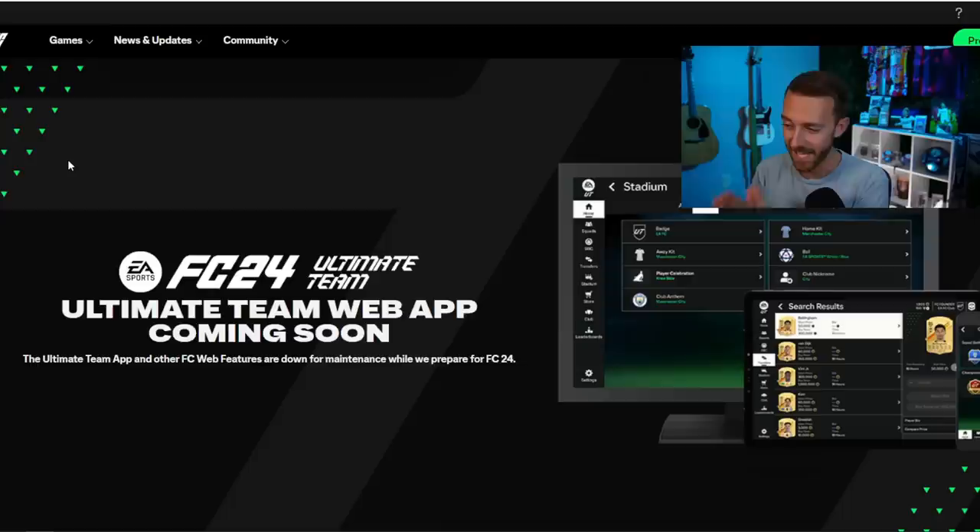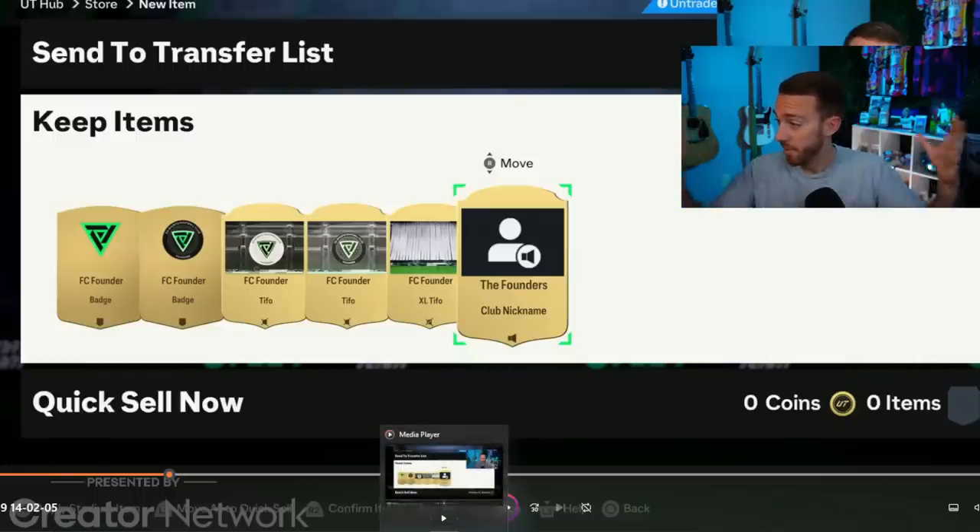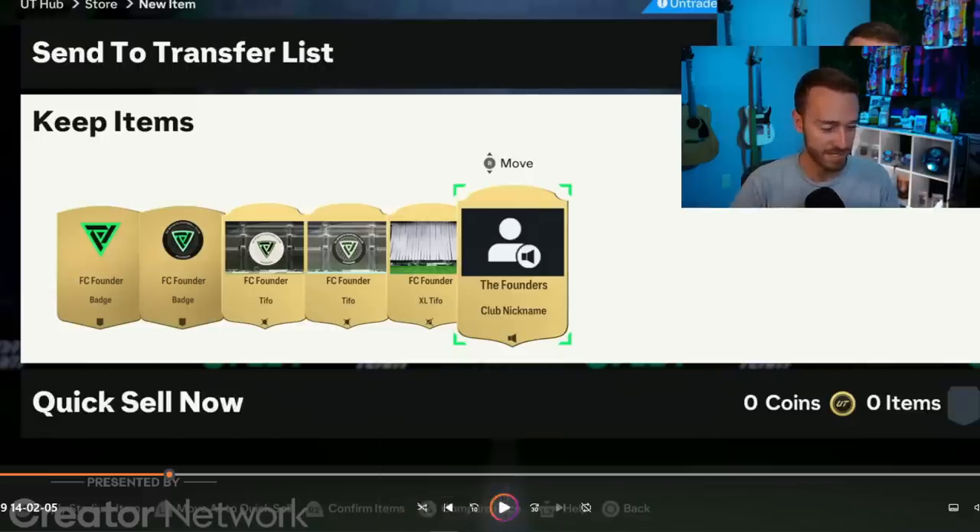Around 6 p.m., maybe a little bit after that, that's when everybody should be able to log in. Once you log in, this is what you're going to see from earlier in the day yesterday. You're going to see this pack — it's the FC Founder Rewards pack that was in those pitch notes. No tradable cards inside of this. After you pick your starter nation, this is the only pack that we get. I opened this pack yesterday. It's just Tifos. There's no welcome backpacks — our nightmare has become true and it's going to be difficult to get some coins.